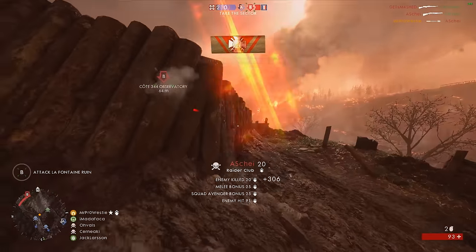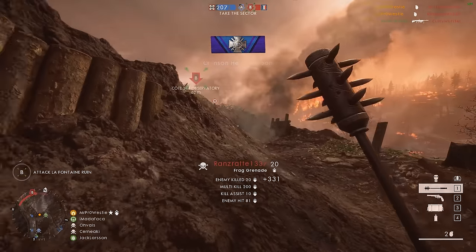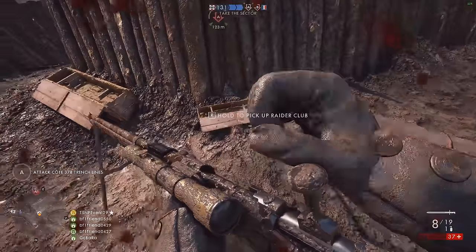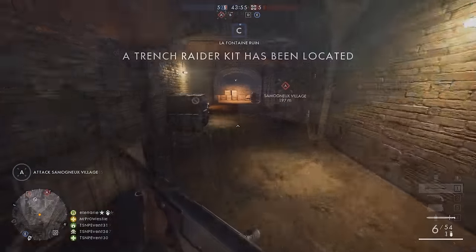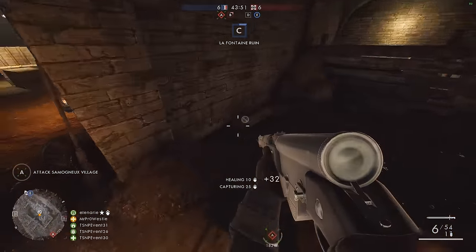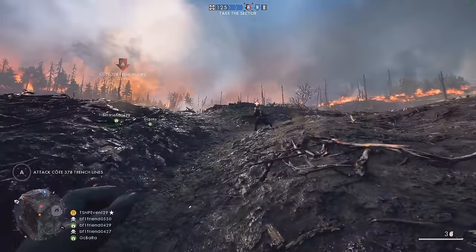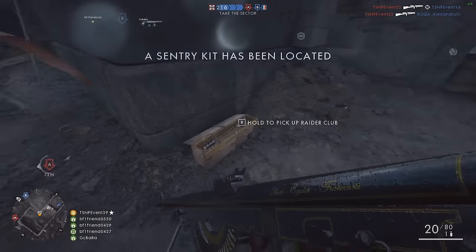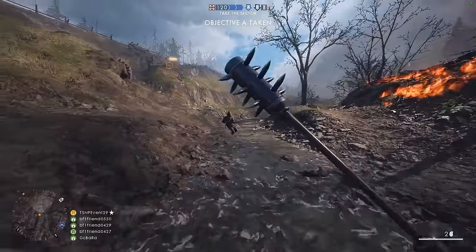He also carries a medkit, making him highly mobile and extremely powerful as a healing station, and finally he has some replenishing smoke grenades as well, either to cover his own escape or to provide soft cover for his team and squadmates. To equip the Trench Raider, much like the other elite classes in Battlefield 1, you'll need to locate the kit on four of the brand new maps coming in this DLC.